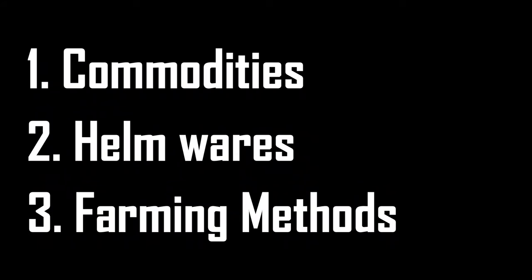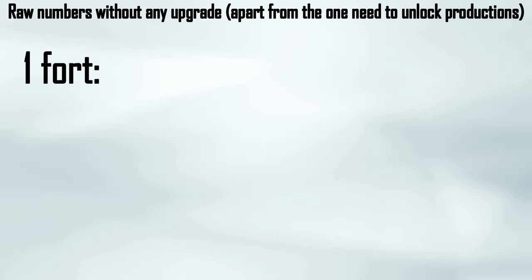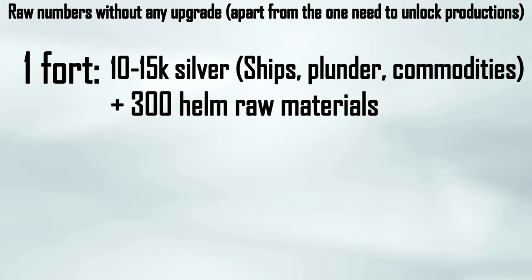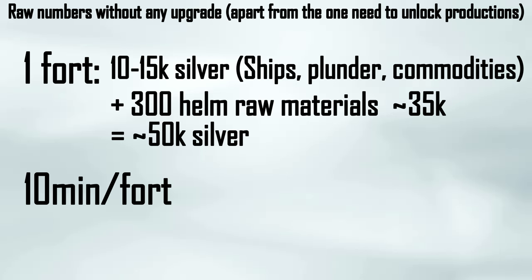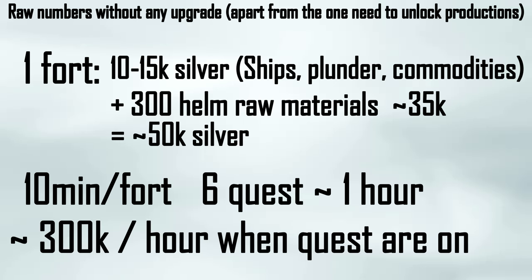Taking commodities and helmwares into account, let's talk about the two main activities people do for silver: plundering forts and hunting rogues. Plundering a fort like Fort Delist will grant you around 10 to 15k silver through killing ships, completing the plunder, and selling the items using green arrows of course, plus 300 helm raw materials from the contract of the helm worth around 35k. So each level 10 fort is worth about 50k silver. Forts take about 10 minutes to do. When the quest resets in your smuggler's hideout, you can often do all six of them in one hour with a group and get around 300k silver per hour.